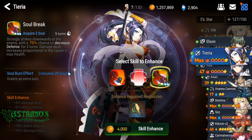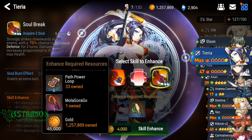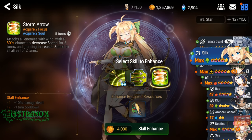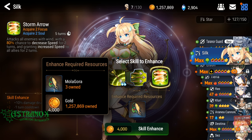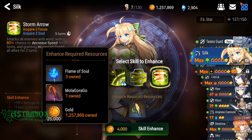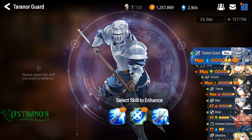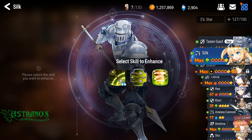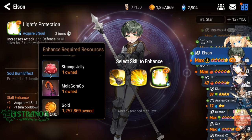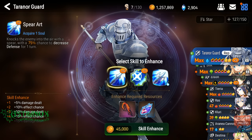It's not requiring Mola Gora Go — wait, yeah this could be the second one you enhance. Because you're gonna have two Mola Gora Go from the abyss. Your normal Mola Gora you can use them for — it's just three. So yeah, Turn Our Guard: get the 75% chance defense down. Most of the time I was using Elson and Elson is so useful — I would go for Elson first, then Turn Our Guard 75% chance defense down.